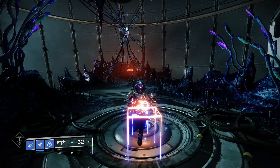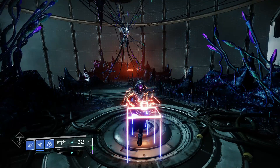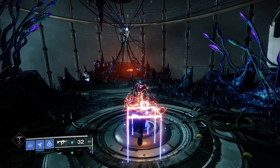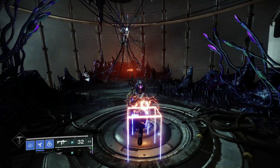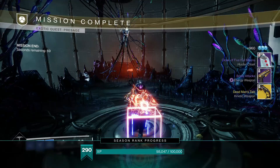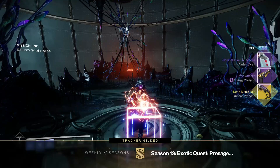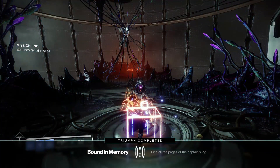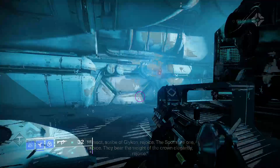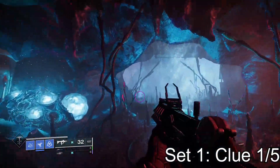Let's get into all these secret clues in the Presage mission. I want to start out by saying there are three sets of clues, so you will have to do this mission three different times if you have not got all the clues yet, because you have to complete all the clues from the first set to unlock the clues for the second set and so on. There are five clues in the first set, six clues in the second set, and then four in the final set. And if you do it with a fireteam, one person can grab it and then everybody on the fireteam gets it as well.